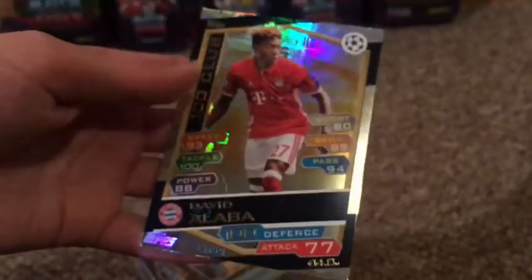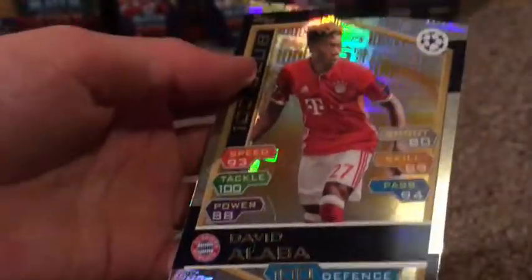It's actually a pretty good one - 77 on attack. So, David Alaba - a 100 Club card with 100 on events and 77 on attack with 14 million on his value, 100 tackle as well. Just looking at those cards - it's just insane. I'm really happy with that.